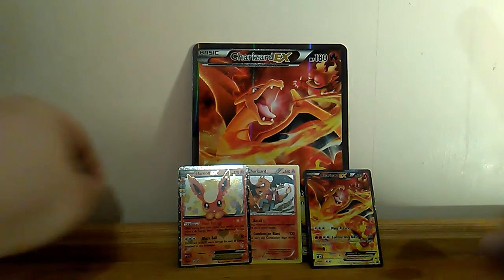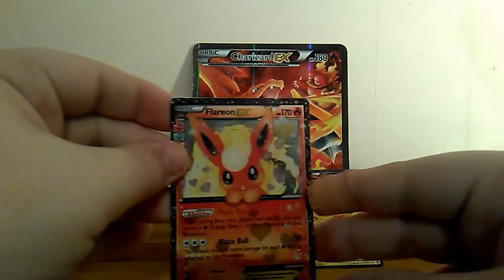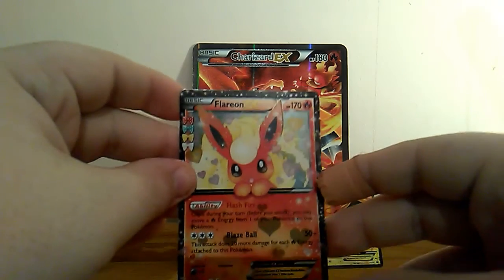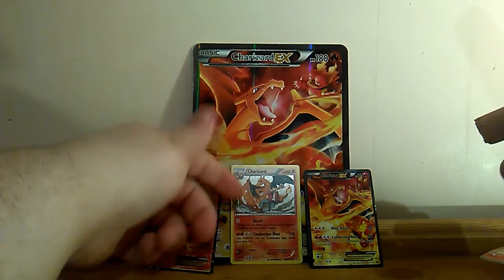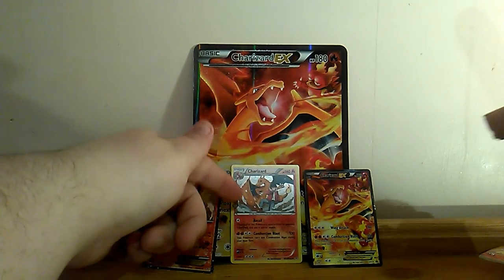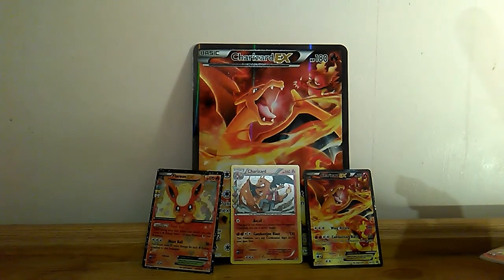Alright, we'll have a quick recap. Obviously I've got the Flareon EX card, then we've obviously got the Charizard Holo card, and then the Charizard EX card that we got with the box. So I hope you guys enjoyed the video — please leave a like and subscribe and I'll see you next time with another video.